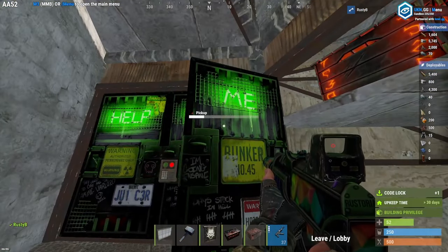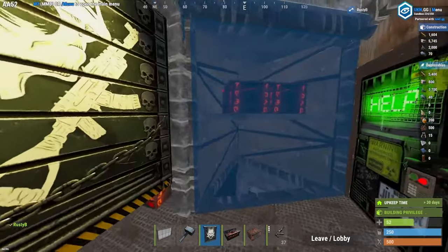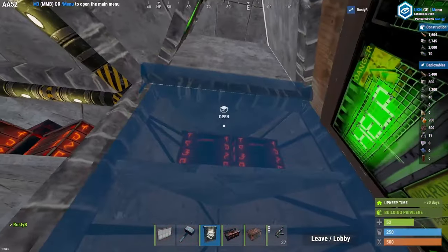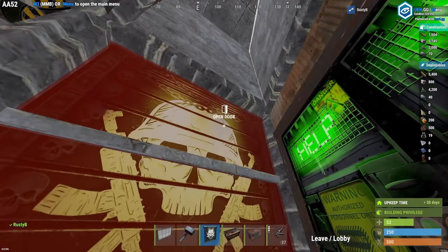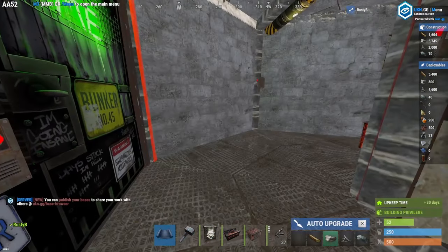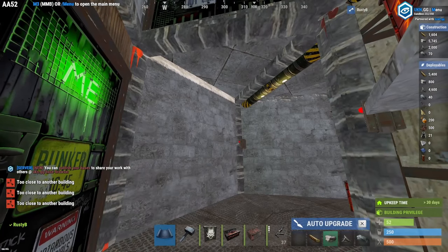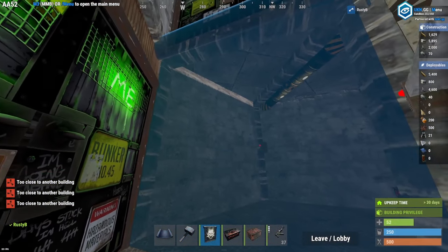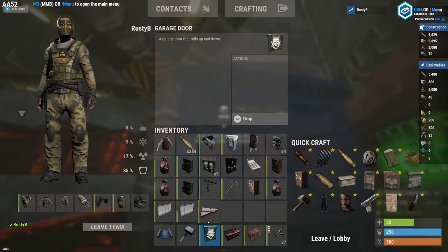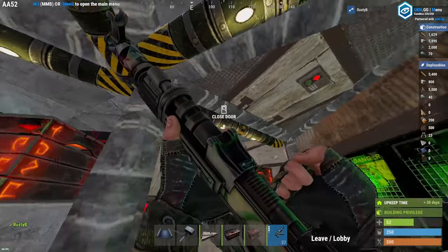Back on the second floor, let's start swapping out these double doors for garage doors. For the three garage doors that are next to the triangle floor frame, you need to make sure that the garage door clips outwards, otherwise you won't be able to get up later and you will get stuck on the garage doors. And to finish the second floor, place a triangle ladder hatch. If you make it so that the stairs fall this way, it can actually become a second bunker.